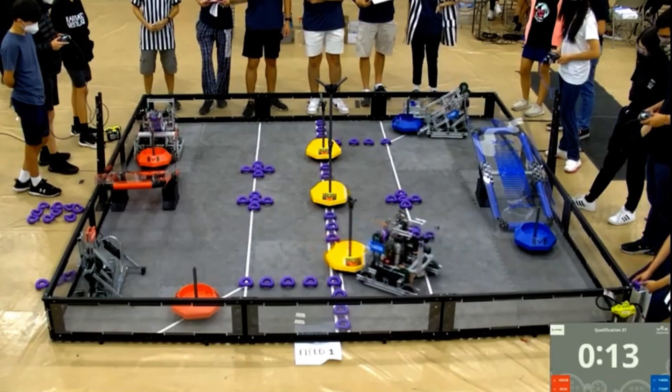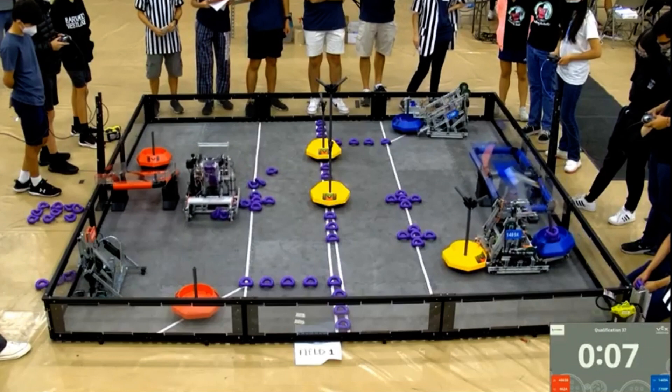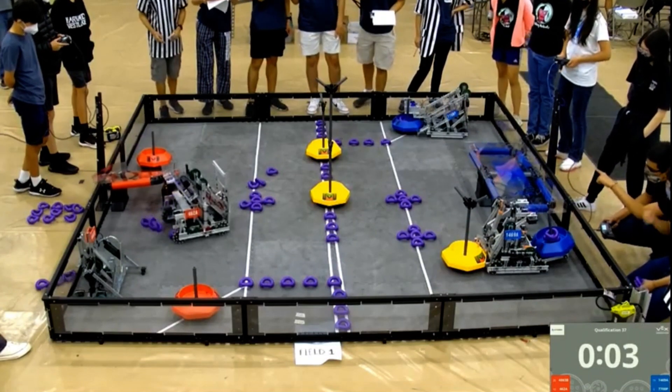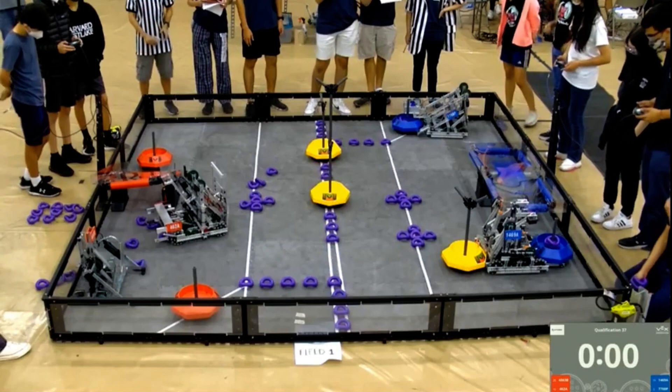It looks like the Red Alliance is trying to go for their Alliance goal, scoring rings on them. The Blue Alliance gets a hold of one neutral goal and scores three rings on their Alliance goal. Blue will secure Autonomous with that neutral goal and take those six points into Driver in 3, 2, 1.